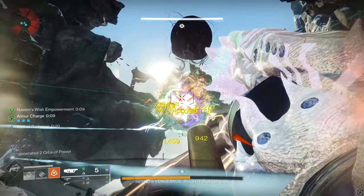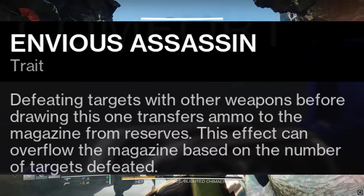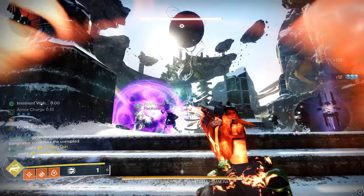Let's dive into this major factor and explain how Envious Assassin works as a perk in general. By defeating enemies with your other weapons, Envious Assassin allows you to overflow the mag of the weapon that you have stowed. Also, the overflow cap can be hit multiple times if done right. It's very important to keep in mind that primary weapon kills and energy weapon kills have different values to getting additional ammo from Envious Assassin.